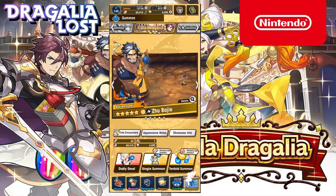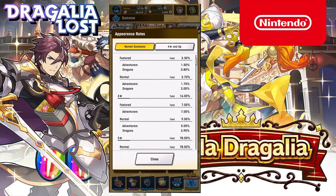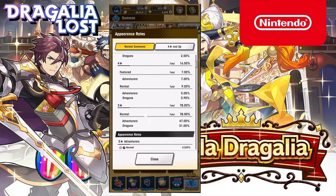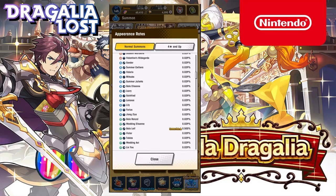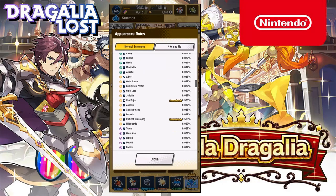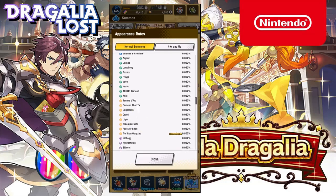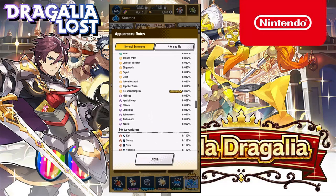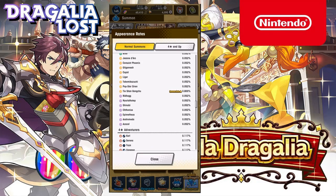Unique to this gala showcase is the fact that the adventurers associated with the Time Worn Torment event have been added as well. So instead of a single adventure being rate-up, we have Gala Leaf, Chu Bai Jie, the Radiant Xuanzang, and for the first time we also have a four-star on focus — the four-star light lance Xiao Jing. And obviously we also have a five-star dragon as well.